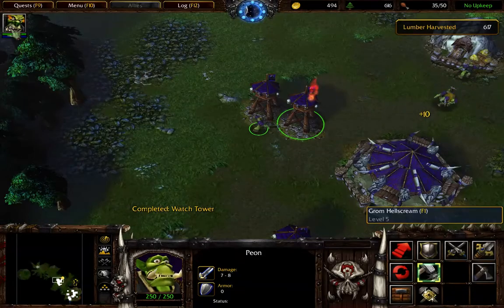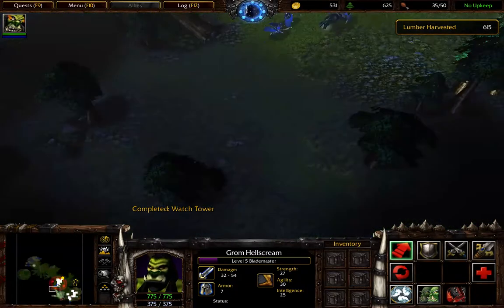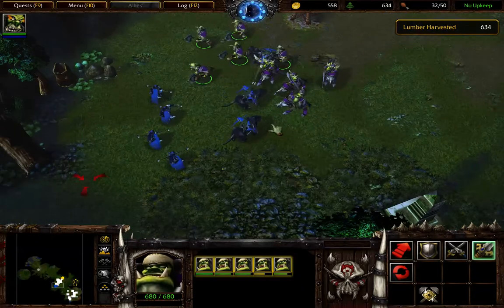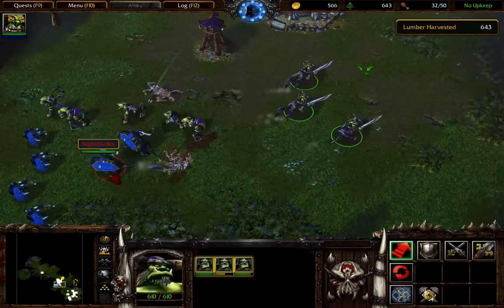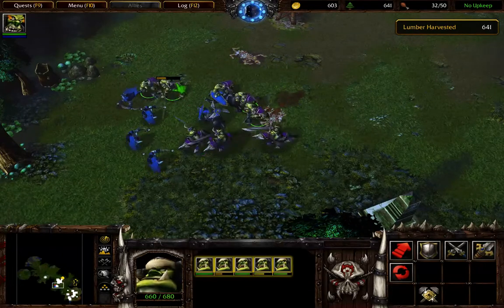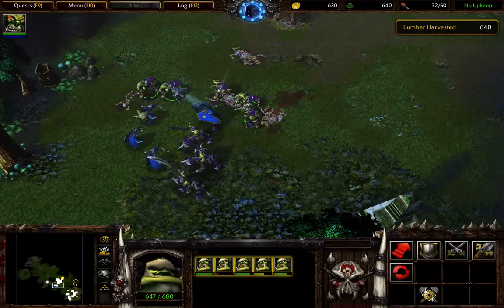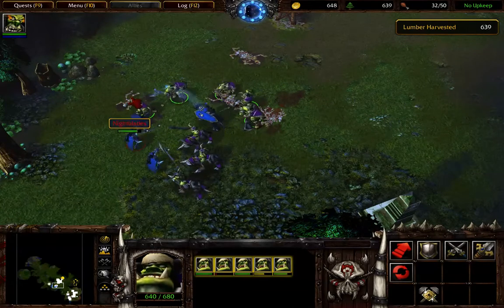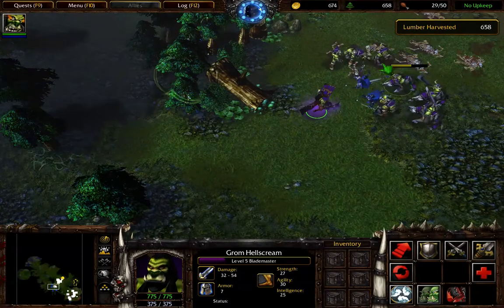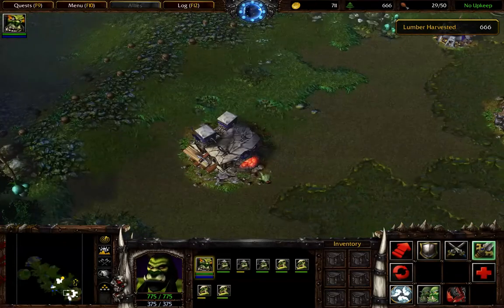Get this guy to repair that tower. All the way up here is nothing. As you can see, grunts just kick the crap out of archers. Just kick the ever-loving crap out of archers.